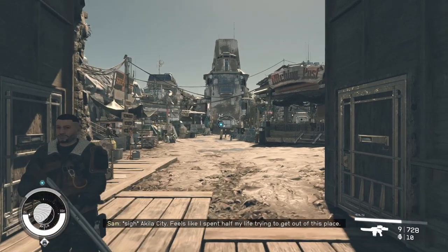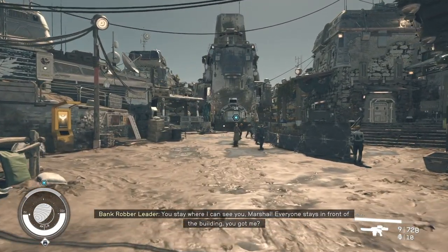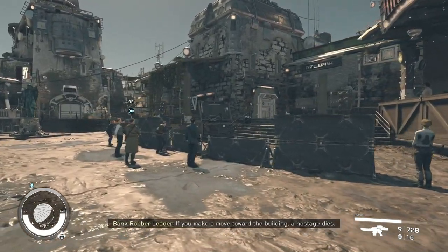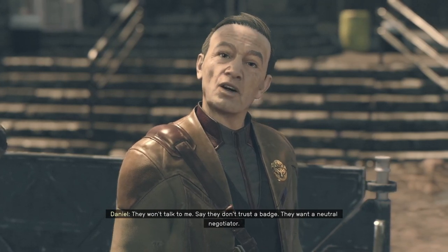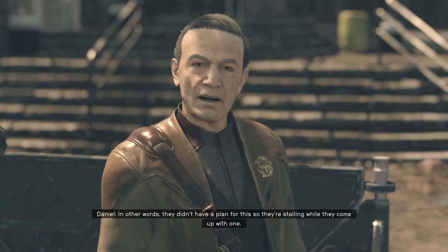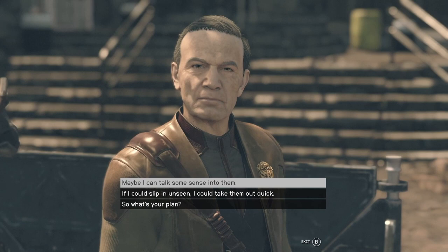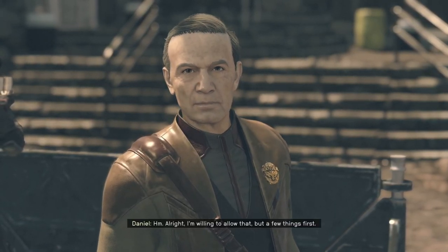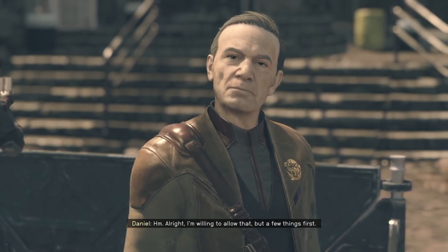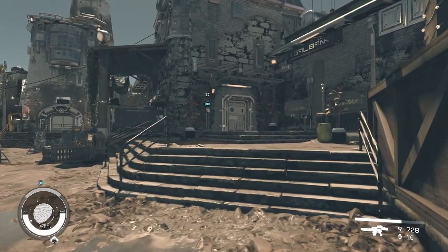The Job Gone Wrong side mission will now become an objective on the main mission you're on. Just head over to the objective marker right in front of you where you're going to speak to the marshal. Basically the bank you need to get into as part of the main mission has been taken over and there are some hostages, which is stopping you from going to the bank. While discussing this with the marshal, just let him know you can maybe talk some sense into them, because you're now able to try and persuade the people who hijacked the bank to let the hostages go.